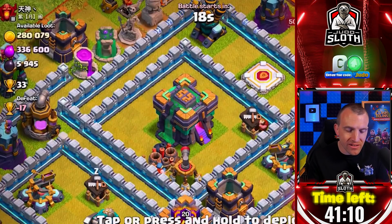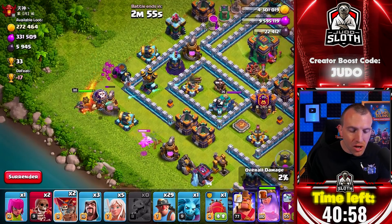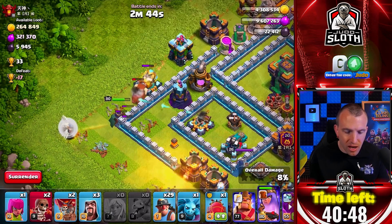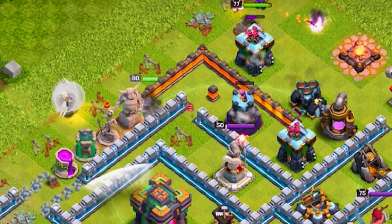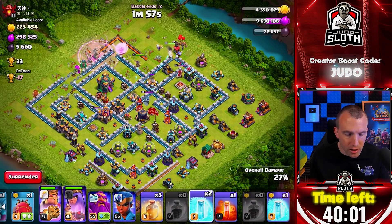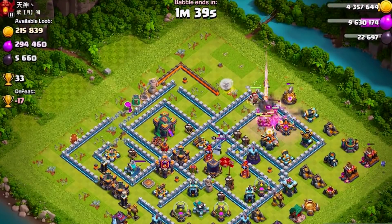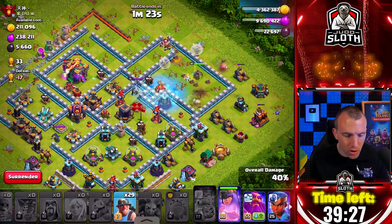33 trophies for this one. The town hall is near the edge of the base, and I want to see what will happen if I just do a queen charge and maybe get two stars. Let's allow the queen to take the air defense — as soon as it goes down we can send the healers in. Walk the queen around and bust her into the town hall. She's moving in towards the base. Let's use a rage to protect the queen. We're at 22% — we have the Grand Warden's ability. I think I want to send the battle blimp into the town hall.